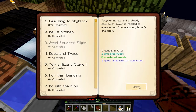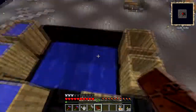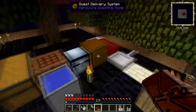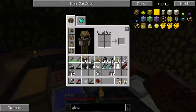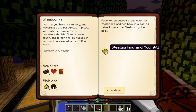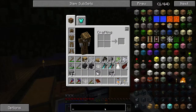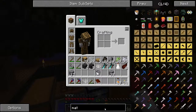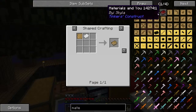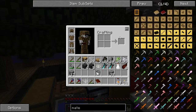Steel powered flight — because steel is interesting, I'll work on the steel thing. The quest asks me to make a steelworking book. Pour molten seared stone over the materials in a book and casting table to make the steel work guidebook. So I need a blank pattern and some paper — not a big deal. I have some sugarcane over here to make paper and some wood to make a pattern.